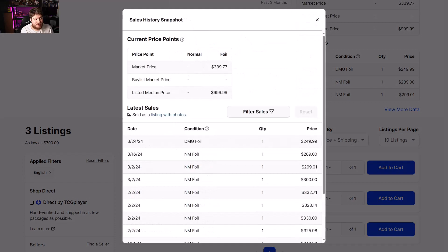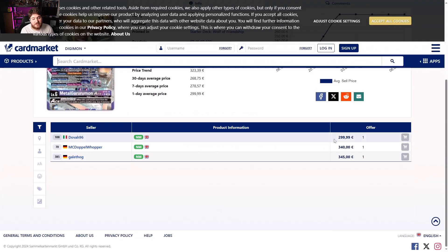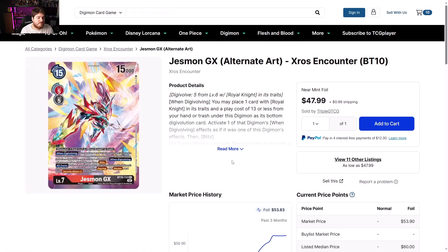MaleGrowmon Ace alternate art Starter Deck 16 — $700 to $1,000. The last one sold back on 3/24, damaged foil, for $250. What in the world was that? Europe side looking like 300 euros to 340 euros. The card's never going to come down — I'm sorry to say it; it's just a hard pull.